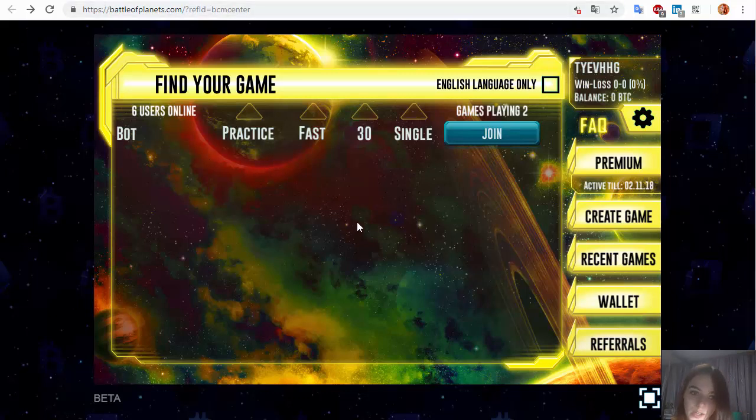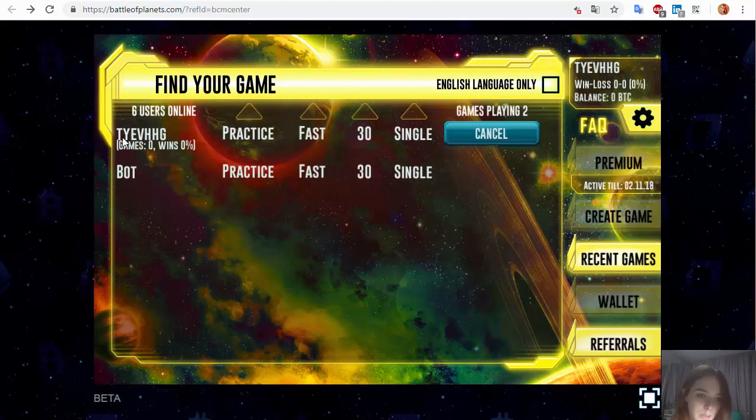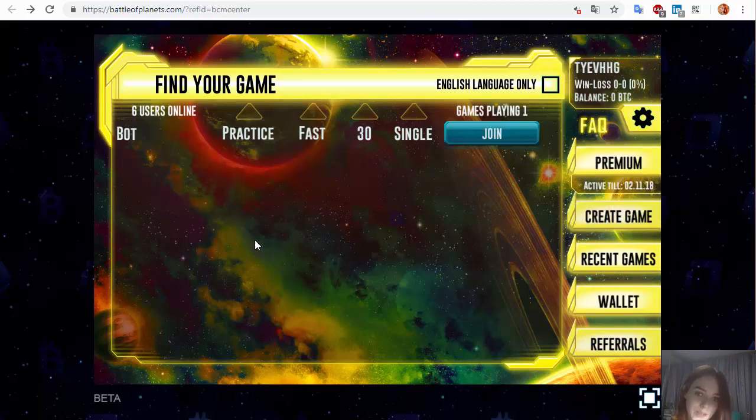Real users also have their statistics displayed. Under each nickname you can see how many games they have played and their win percentage, so you can choose a stronger or weaker opponent depending on whether you want a challenge or a better chance to win. This game is not very hard to play, and if you spend around 2 days practicing, you can become more comfortable and hopefully profitable. Train and start winning! Thank you for watching and see you soon!